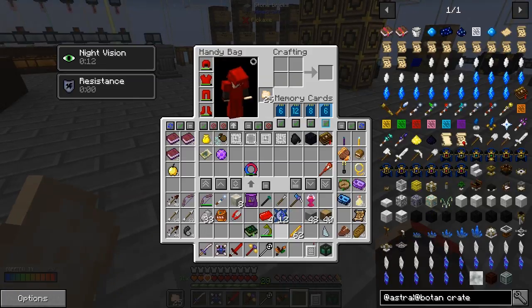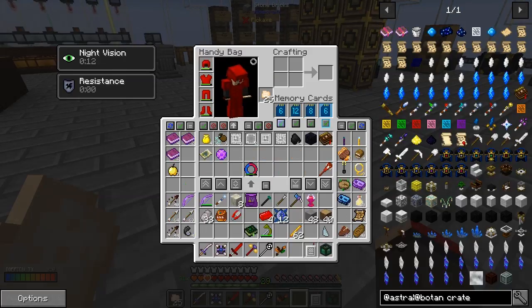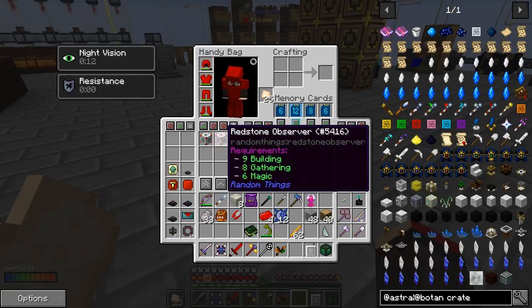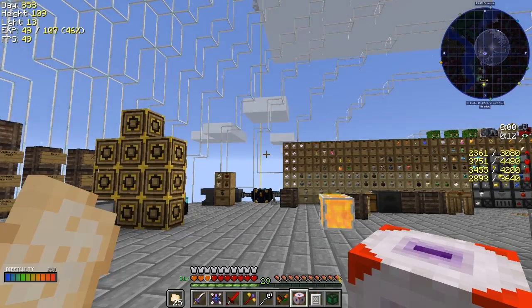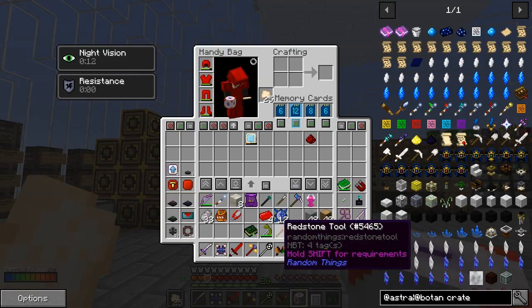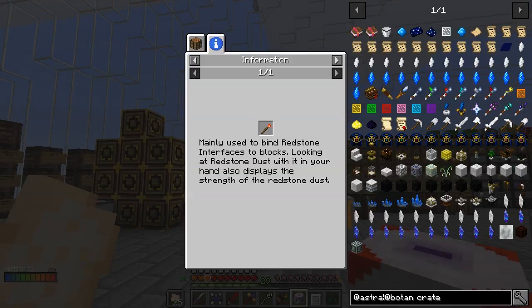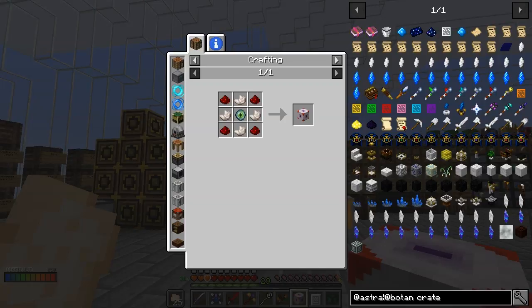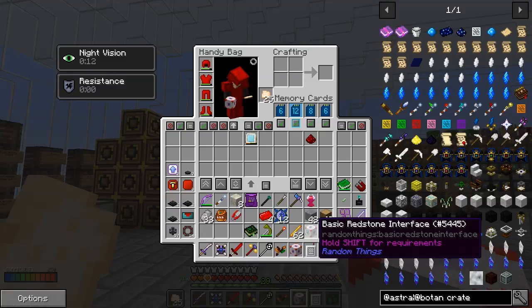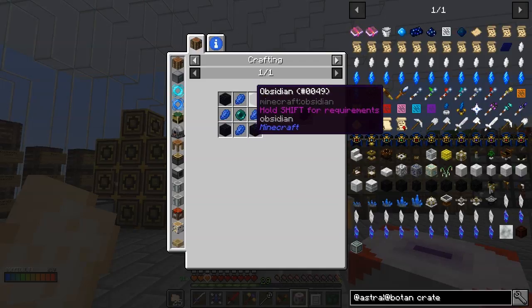I've got a redstone observer and a basic redstone interface. These things are very easy if you follow the recipe. The recipe for the redstone tool is just two sticks and a redstone - very cheap, very easy. It's mainly used for binding redstone interfaces. The redstone observer is basically just a knife ender with redstone and nether quartz. The basic redstone interface recipe requires a stable ender pole, which is obsidian and lapis around an ender pole.